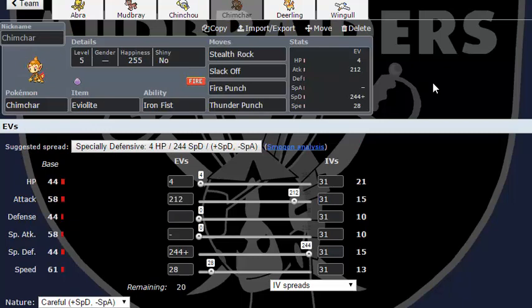I looked up the viability rankings for Little Cup after I built this team, and apparently Chimchar is like complete ass — it's specifically on the 'do not use' list. But I actually found that a physically defensive Chimchar has been doing somewhat well for me. It's not the greatest and it kind of ends up being fodder, but it is a pretty decent Stealth Rocker. I can Slack Off for reliable recovery, and Fire Punch and Thunder Punch beat the defoggers and some rapid spinners.